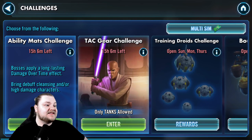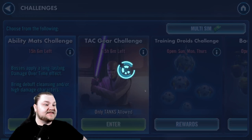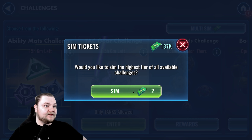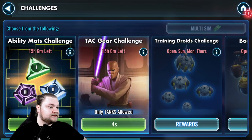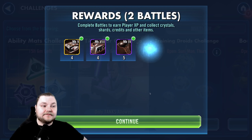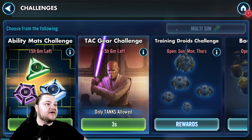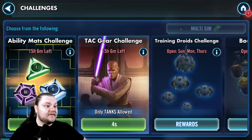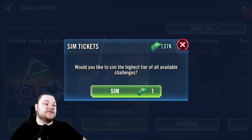Let's actually knock out this little Ewok event — this one's really fun. We're going to do a couple more hits on Mace here, and then go kill an AT-ST with Wicket. Let's go! Nice, love it.